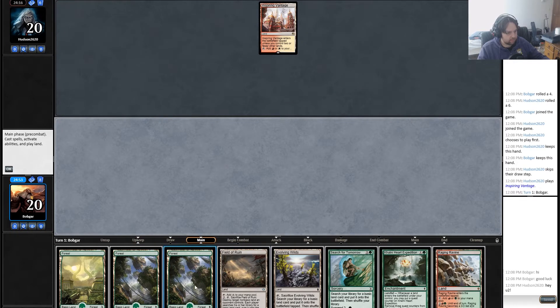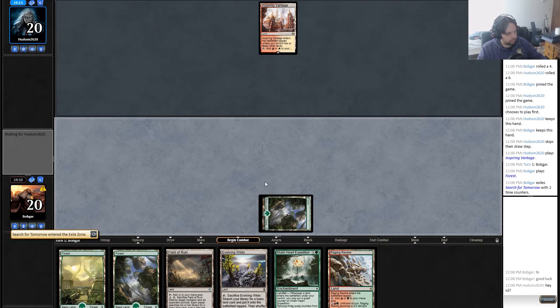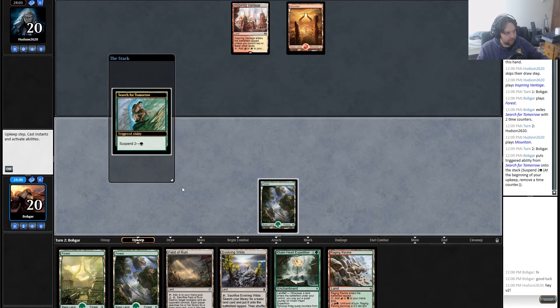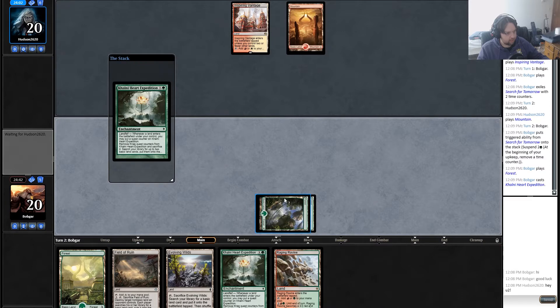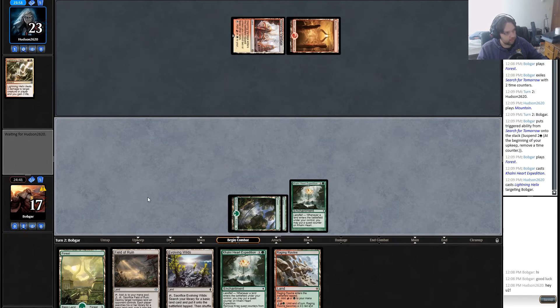Raging Ravine at least is not a payoff but it's a land that does something. Search for Tomorrow. What is he doing? I see the colors and I think burn of some kind but he's also not playing any burn spells right now. Colony Heart — I'll probably grab red off the Search. Lightning Helix — okay so he has burn, he just must not have much one-mana burn.